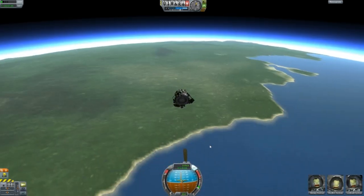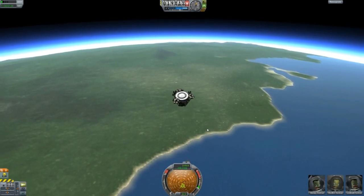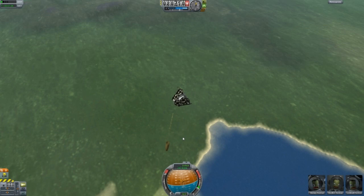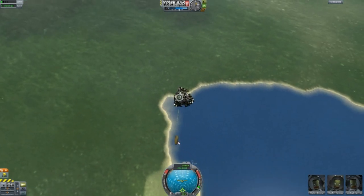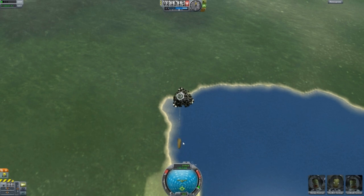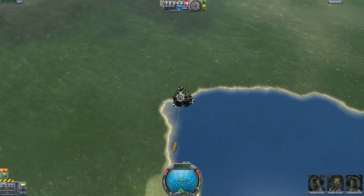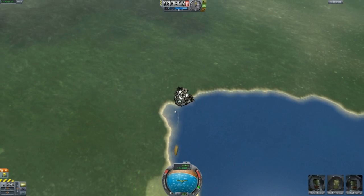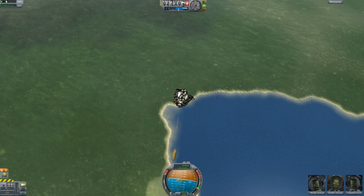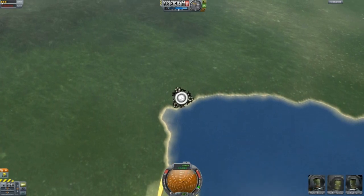I did deploy the chute a little too quickly there but I don't think it will be a problem. It is an undersized chute and I just want to show you how it really doesn't matter with these crash panels on here. Now if it comes down too quickly it will explode regardless, so you do want to take care not to allow it to come down too quickly.